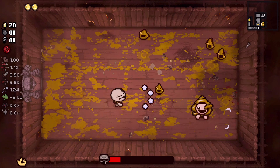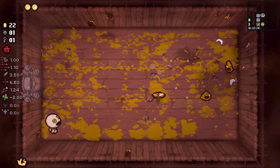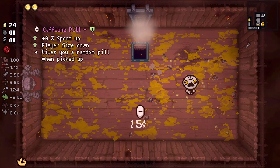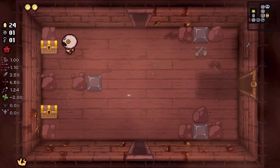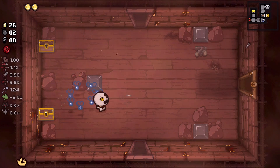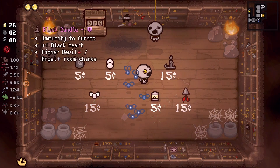All right, cleaning this up. Getting closer before I kill these so I maximize what I get. Definitely not interested in Caffeine Pill — the size down is nice but I'm good. We're gonna be able to open the next chest. Got a bomb, no keys now — we're going to take the Black Candle.